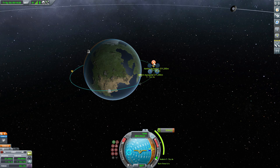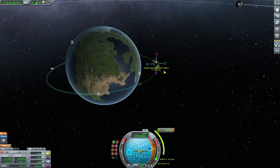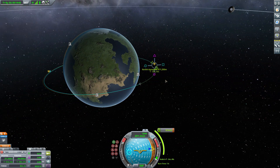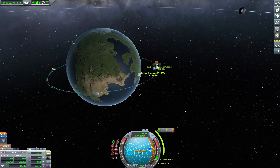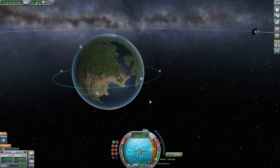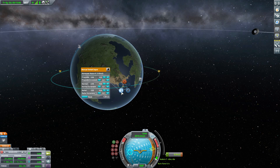Besides the easy creation of a maneuver node on a point, the scaling, and the hotkey, we also have some new ways of controlling the maneuver node. You can still click and drag as per usual, but if you right-click on the node you'll see two new buttons. It's a little hard to see near the apoapsis, so let's move the node to make it more visible. Right-clicking shows one button that looks like a pin and one labeled 0.1. Clicking the 0.1 button brings up the manual delta-v editor.